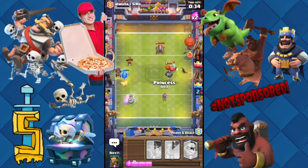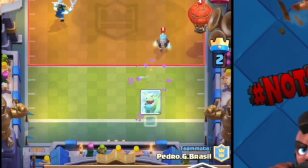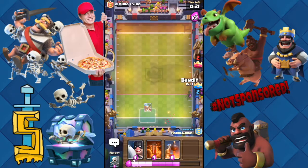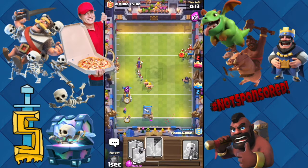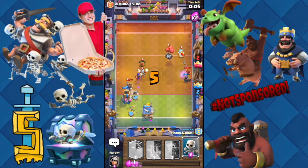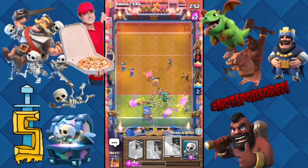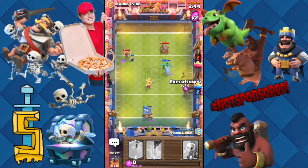They have that skeleton barrel again and the prince is dead - that's good. I placed that princess way too close to that thing - no no no. I'm pretty triggered right now. Let's get a bomb tower down - do some work, Mr. Bomb Tower! Get all that skeleton barrel - that did some damage. Atta boy, bandit!